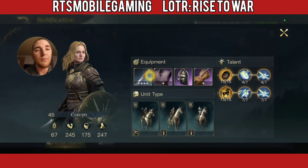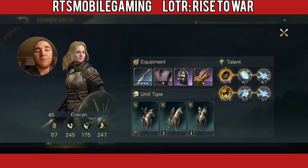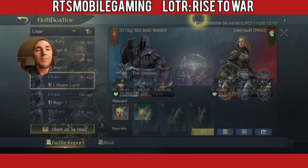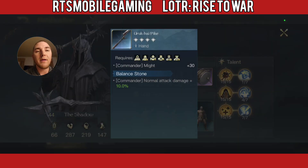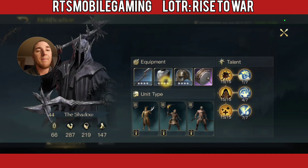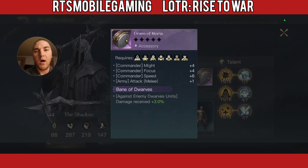Blue with a few purples, Ranger's Dagger. This fits in well for the battle with my Shadow, who is also running a blue gear setup. Shadow is over here with blue gear as well, running an Uruk-Hai Pike with the 10% Commander damage bonus for attacks. We have Rough Breastplate, the Fantastic Old Cask, and Drums of Moria.